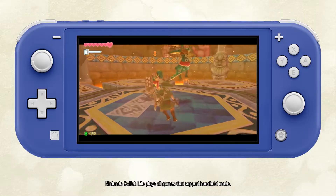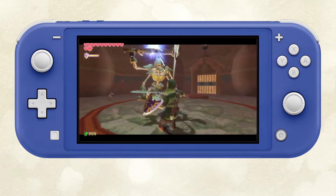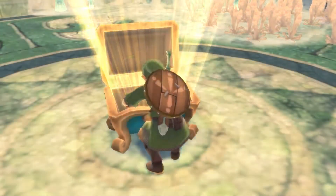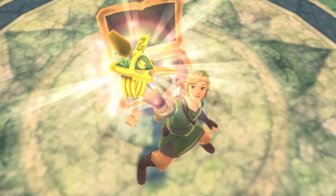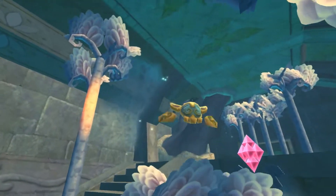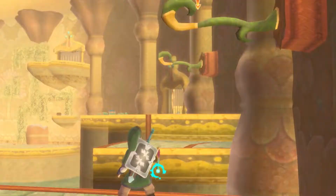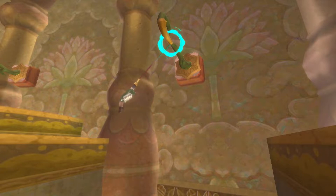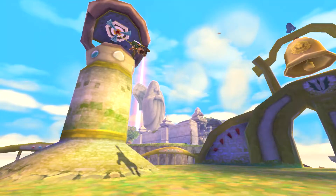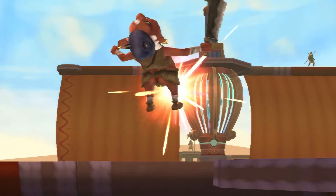Button-only controls have been added to ensure the game can be played in handheld mode or on the Nintendo Switch Lite system. Over the course of the adventure, Link will acquire an assortment of items. Use the beetle to survey distant locations from the air or pick up and carry objects. Pull enemies close with the whip or swing from it after latching on to certain targets. Together, you and Link must master these items and others as you bravely venture forth into the unknown.